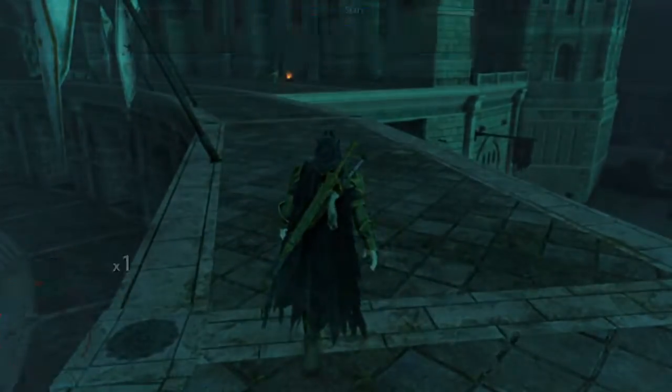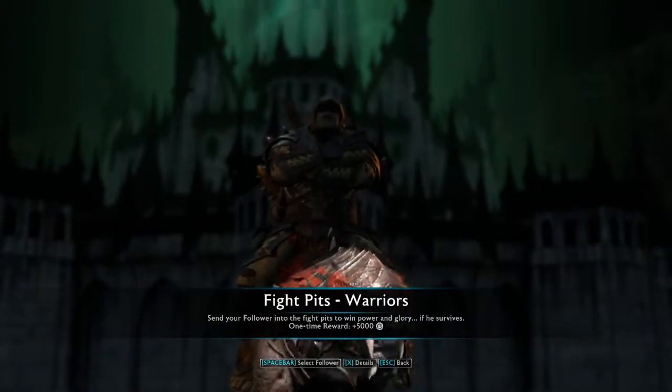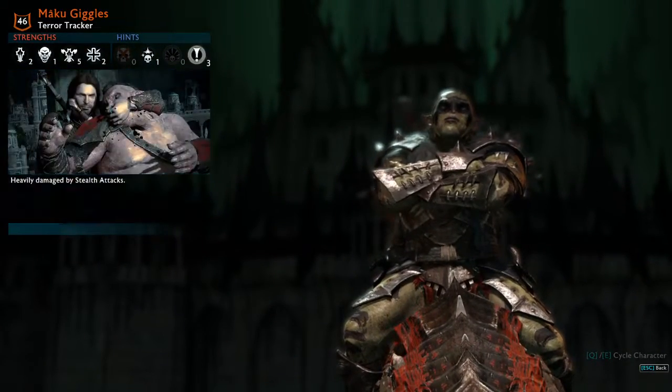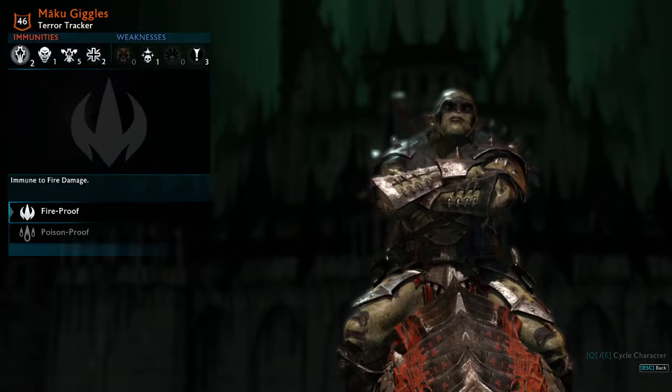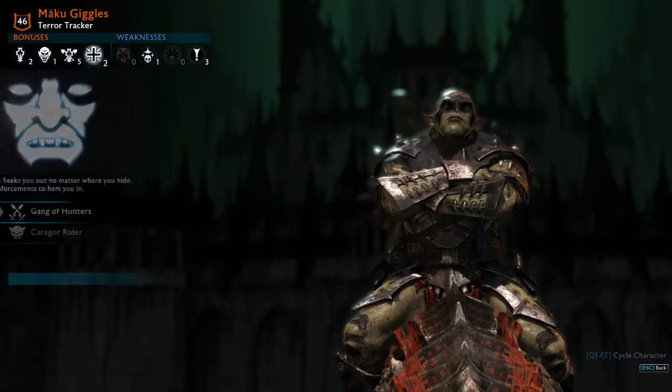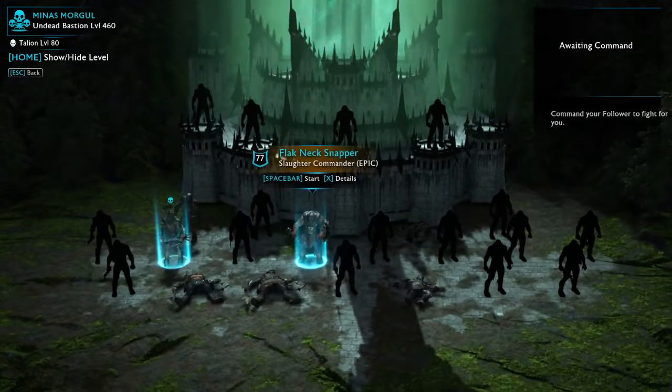Warrior - quite quick. So let's see: he is stealth, beast execution, he is fire and poison proof. I decided to send him - I will send him no matter the consequence. Let's see.